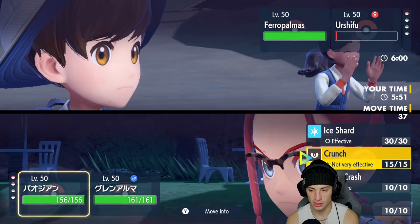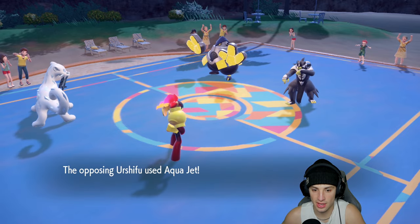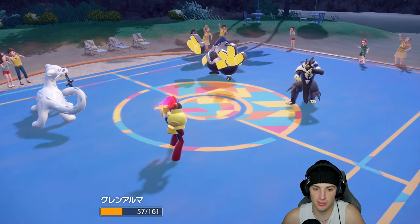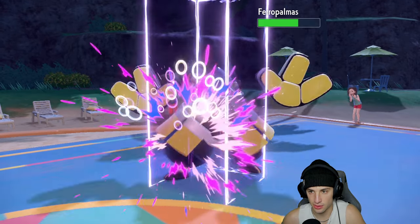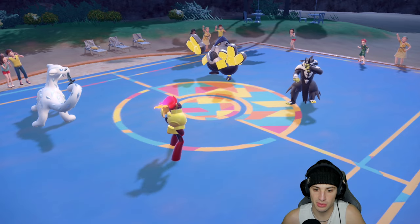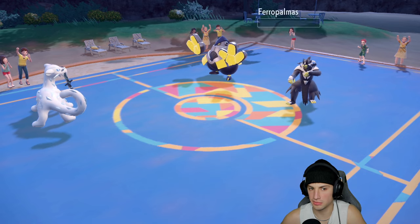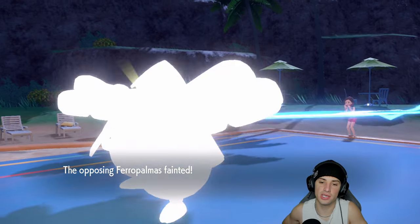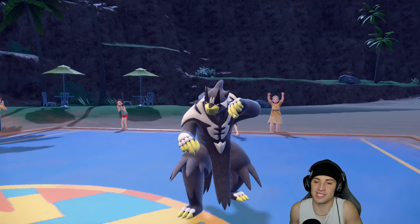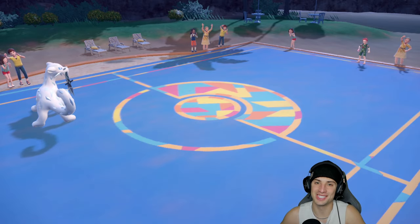I decide to double down into Iron Hands with Ice Shard priority. Weak Armor activates, dropping defense but boosting speed — we like that. Expanding Force does decent damage but I can't quite KO Iron Hands. They go for Wild Charge instead of Drain Punch, so the recoil damage finishes off Iron Hands. Shenpao can now use Ice Shard and we're thriving. Even if they have Aqua Jet with Sash, we win this match — hot start, going 1-0! Props to Tornadus doing big damage with Sharp Beak.